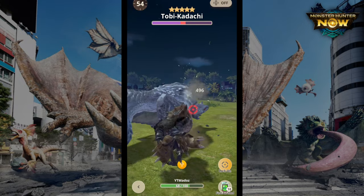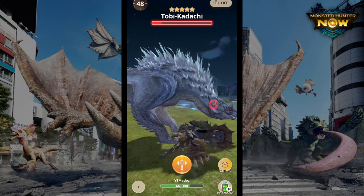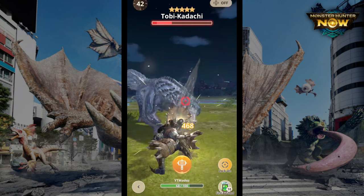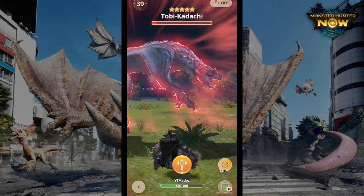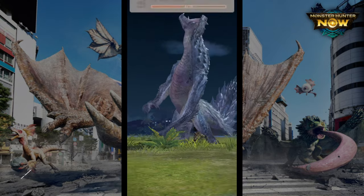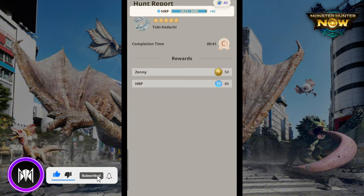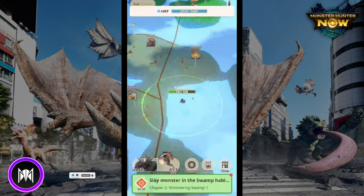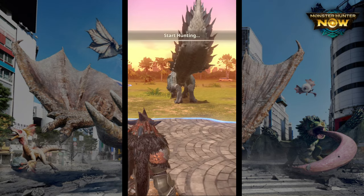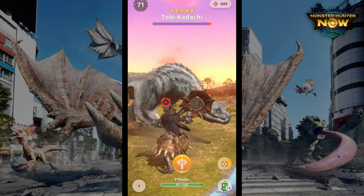Personally, I prefer obtaining Pukei-Pukei weaponry, mainly because Pukei-Pukei is available very early and you can gather a lot of Pukei items to upgrade your weapons to a high level, meaning more damage and more poison damage. These monsters will spawn a lot during the event. You can also go for Rathian weapons for more poison, or Jyuratodus water weapons if you want more elemental damage overall.